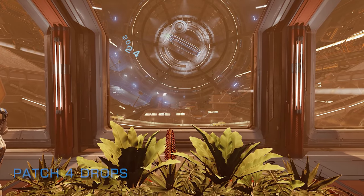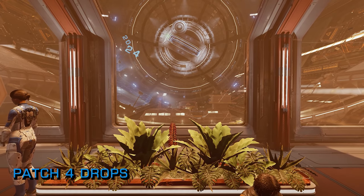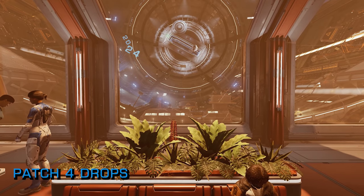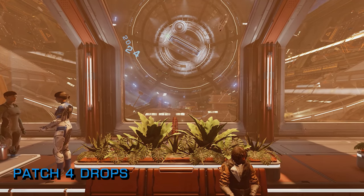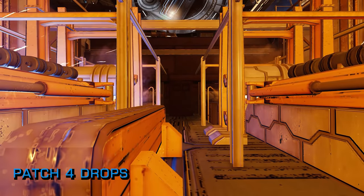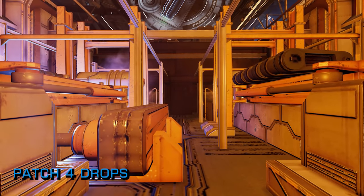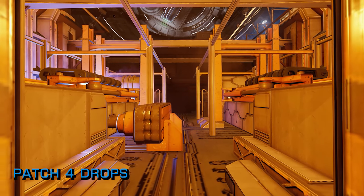Patch 4 for Odyssey dropped into the game on PC this week, bringing with it another round of fixes and optimisations across AI, audio, lighting, missions and settlements, to name but a few. The vast majority of the text in the patch notes — which are linked below — was directed at the UI, with huge quality of life changes and fixes going into the UIs across the game.